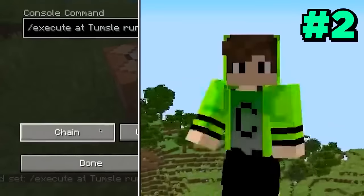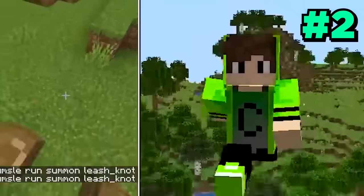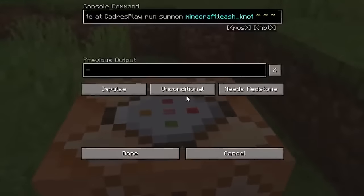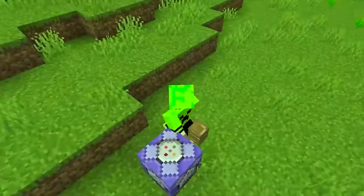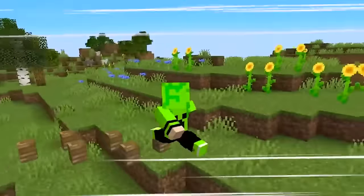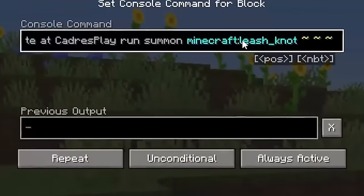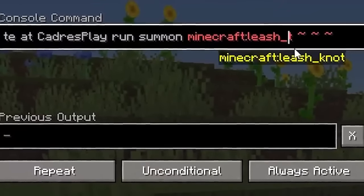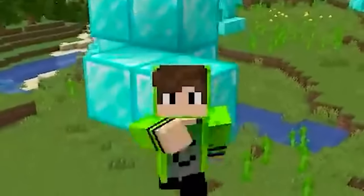In this video, he teaches that if you use this command, and then set it to repeat and always active, blocks will start appearing everywhere you walk. To test if this works, I'm gonna put the command in here, and now set it to repeat and always active. Let's see if it works — oh my god, blocks are appearing everywhere I walk! And the best part is that if I come in here, I can change this word to say 'diamond,' and now wherever I walk, diamond blocks will appear. This video is also true.